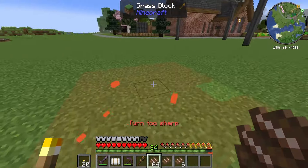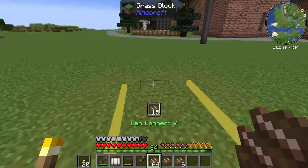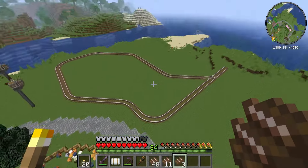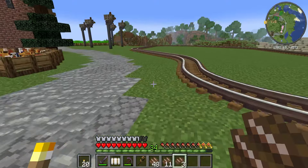I wanted to do a loop but not just like a regular loop - it needs to have some wonkiness to it. But this should do, and now that we have a layout we can dig out the area to bury these tracks underneath the ground.